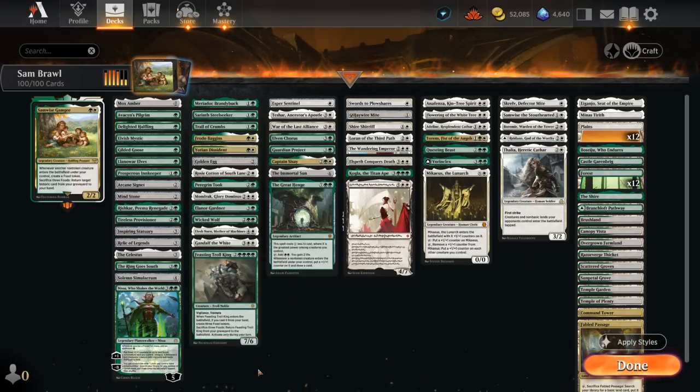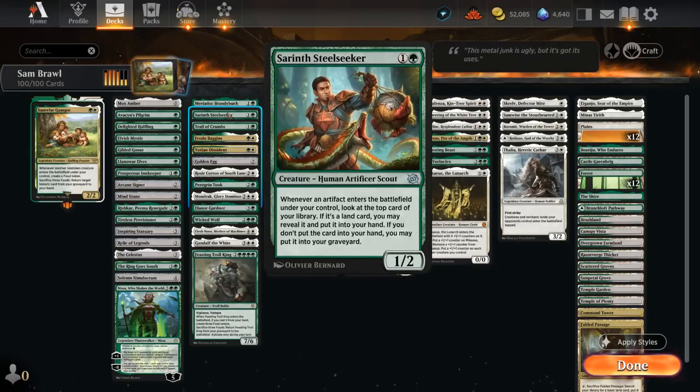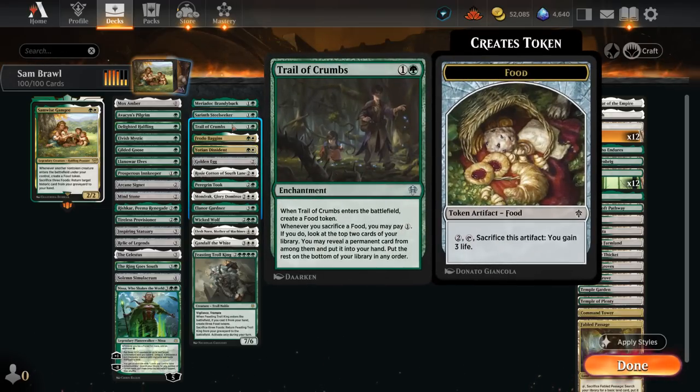The food and token synergy section has quite a few standouts. Mary makes a food token whenever a halfling we control attacks a player. Steelseeker is one of my favorites alongside Samwise — whenever an artifact enters under our control, we look at the top card; if it's a land, put it in hand; if not, we can put it in the graveyard instead. So whenever Samwise makes a food token, we trigger Steelseeker: find a land for card advantage, or bin a historic card that Samwise can return. Trail of Crumbs makes a food when it enters, and whenever we sacrifice a food, we can pay one mana to look at the top two cards and put a permanent into hand.